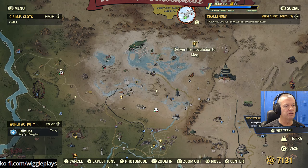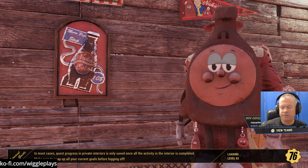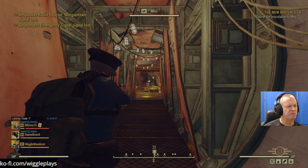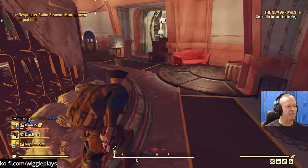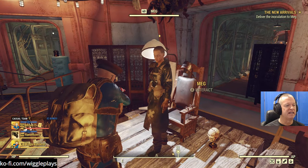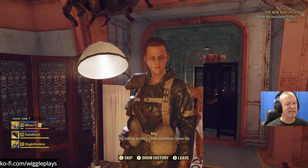We gotta go here - give Meg the stuff. That's probably a good idea - get some more Gunslinger perks in there. I mean I probably have three or four perk points so it's probably a good idea, just because I need more damage.